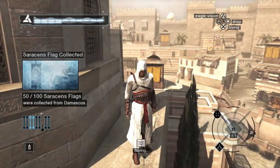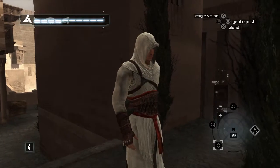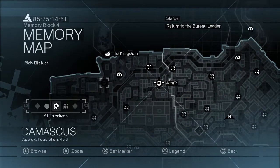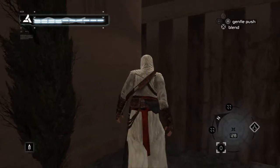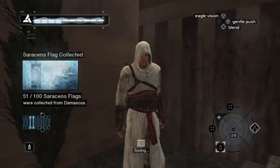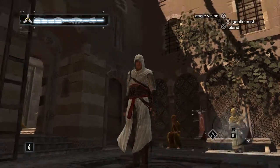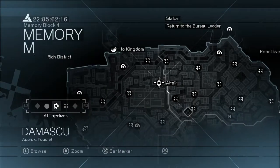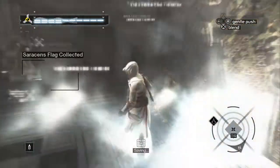That's 50% of the Saracen flags collected now. Flag eighteen you can find in this little alleyway with stairs, right here on the map — find it next to this little tree. Flag nineteen you can find in another little courtyard area just off one of the streets. On your map it's there, and you'll find it right next to these people sitting on a bench.